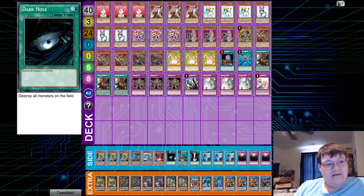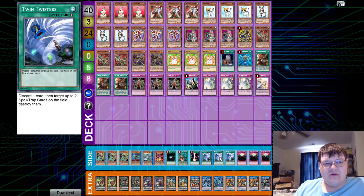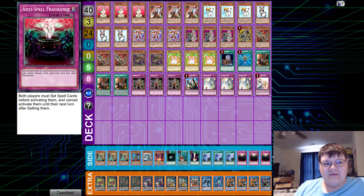Some Kaijus to go help us find our Easter Eggs. One Dark Hole, one Slumber, one Regeki. Triple Twin Twisters — kinda looks like Easter Eggs with their tokens. And then Triple Anti-Spell Fragrance, where we hide our eggs. Cause we're just savages.